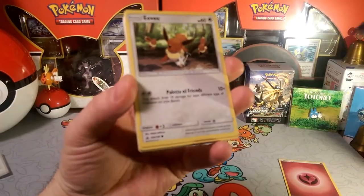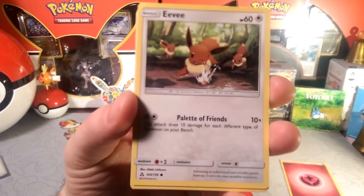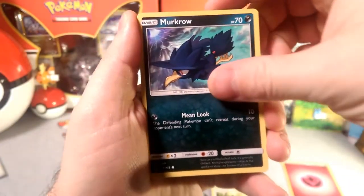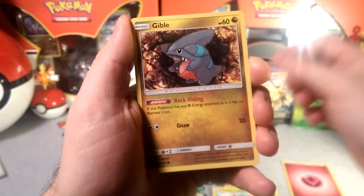So we're going to start with Eevee and that Palette of Friends. It's like it's really telling you to play an Eevee-Lucian deck right here. Palette of Friends — everybody evolves into something different. Murkrow has that mean look. Yanmo with the super speed. Let's go snuggle with that generator.